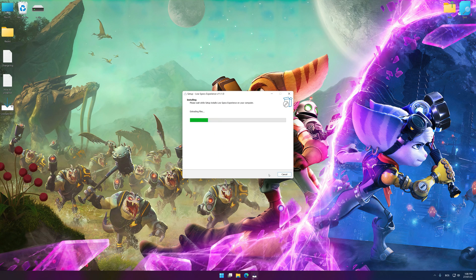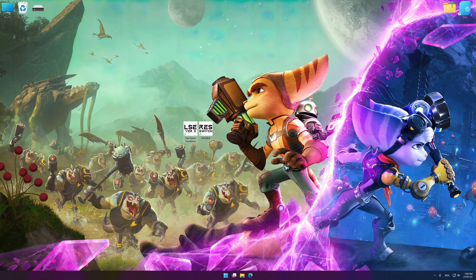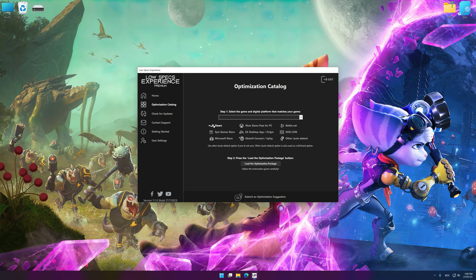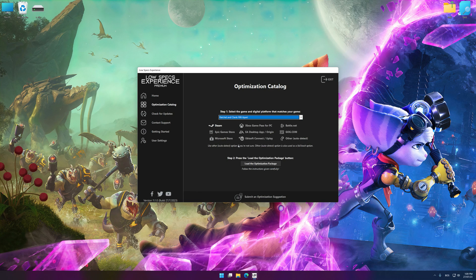First of all, start the installation process for Low Specs Experience. Once the installation is complete, start it from the newly created Desktop shortcut. Now select the optimization catalog, select the applicable digital platform, and then select Ratchet & Rift Apart from the drop-down menu. Once done, press the Load the optimization package.